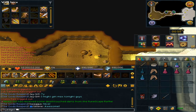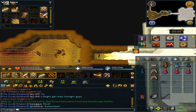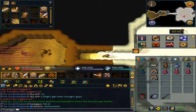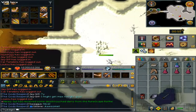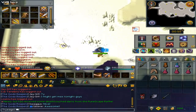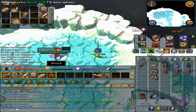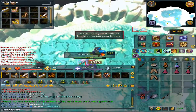Squeeze through the Crumbling Door. Drink your Wyvern Fire Potion and your Overload. Now when you climb down here, you'll get attacked by one Wyvern — have Auto Retaliate on. If not, attack the nearest one as soon as possible.